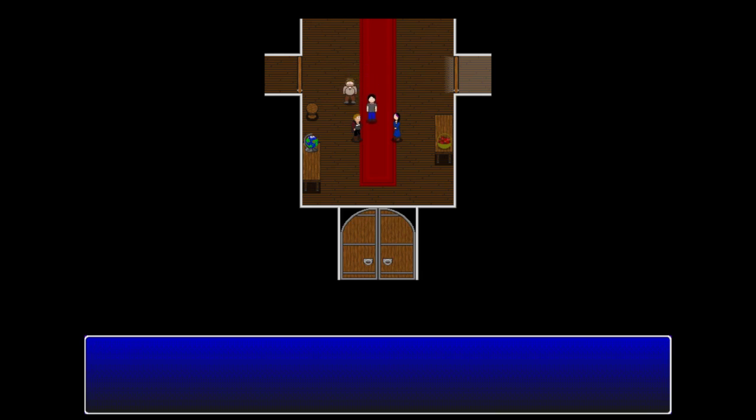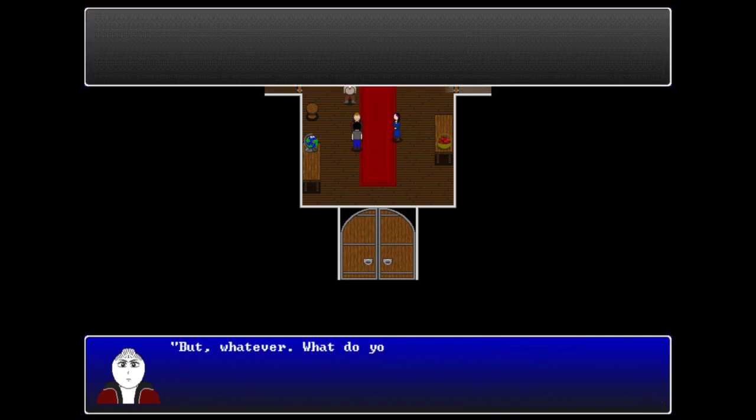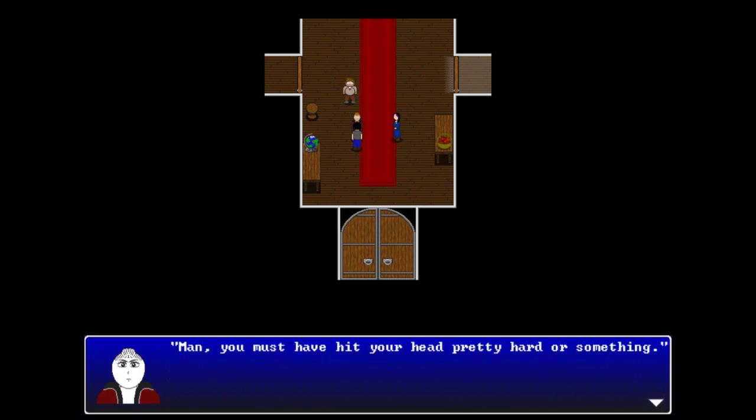The player talks to Ambrose next. She's blunt, saying Violet is the face of the group and the one you'll want to talk to. When asked what this place is, Ambrose explains it's Applewood Manor in Centralia, inside DreamEnders MMO - a virtual reality MMO that everyone logged into the same way. She remarks the player must have hit their head pretty hard if they don't remember.